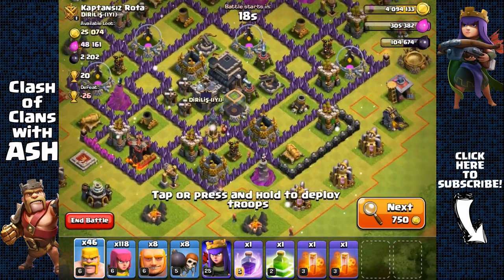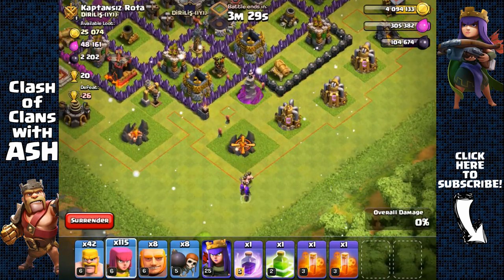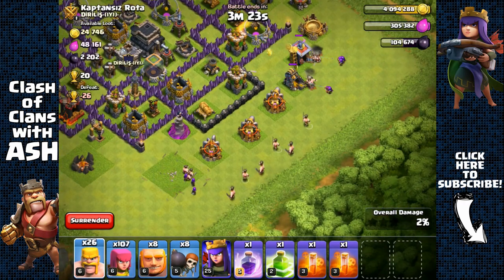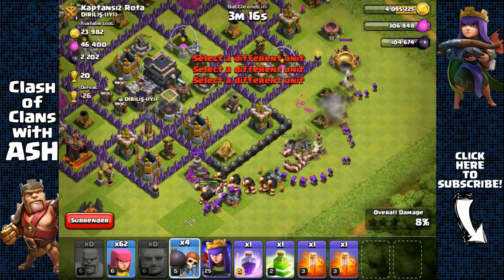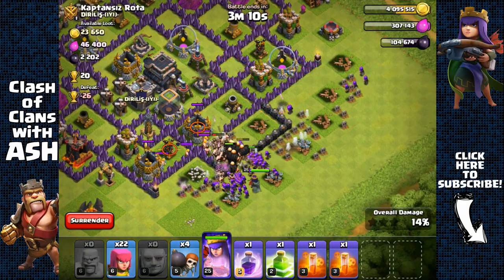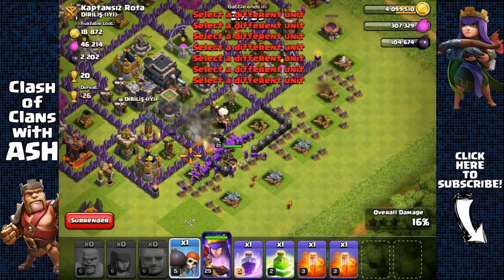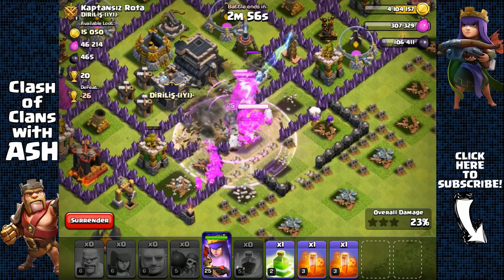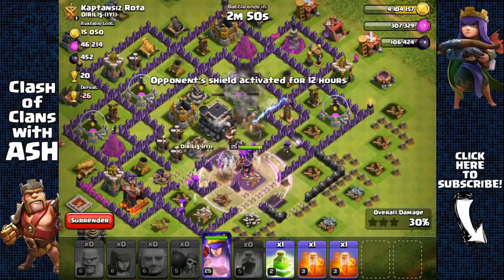Town Hall 9 base with 2,200 Dark Elixir inside the Town Hall and the Dark Elixir storage — pretty weak defenses, so I'm gonna go for it. Remove this army camp and these two structures, then spread all my barbarians and archers around. Not worried about that Wizard Tower, it's pretty weak. Send out four wall breakers to break open the first and second layer of this base, also deploying my Archer Queen. There are some clan castle troops — only some barbarians — not even gonna bother with my poison spell. Sending out more wall breakers and using a rage spell to open up another two junctions of walls.